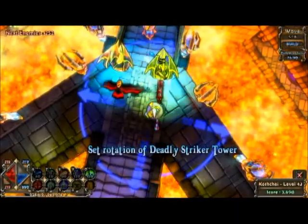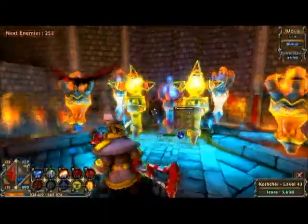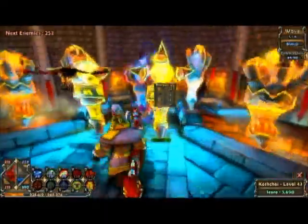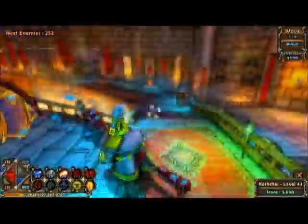If you can't summon Death Striker towers, put in two more Lightning Bolt towers. If you can't do the Lightning Bolt towers, put in a lot of Fire Bolt towers for sure. And maybe a few more Magic Missile towers as well.